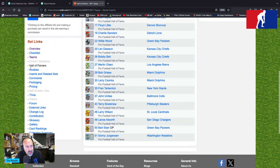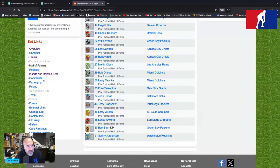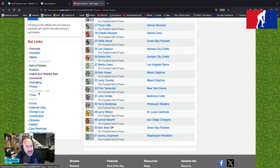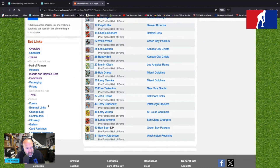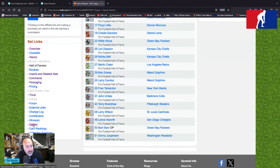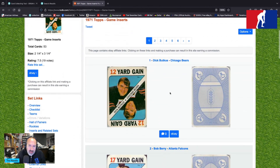They are inserts, so they are related to the 1971 Topps football set. No comments and no trivia according to TCDB. Packaging was the regular 1971 packaging, as covered in the previous episode. Here's the gallery — and unlike the Topps game of 1968, there is a double picture of the player, kind of like the face cards in a regular card game.